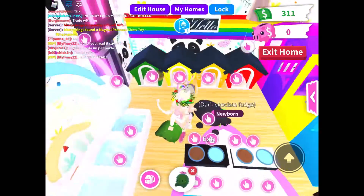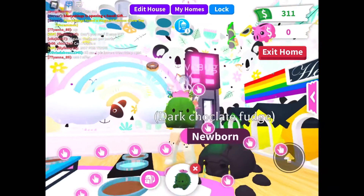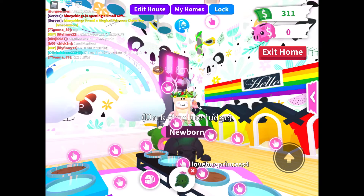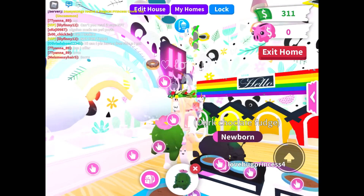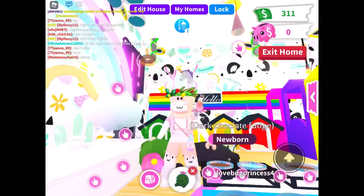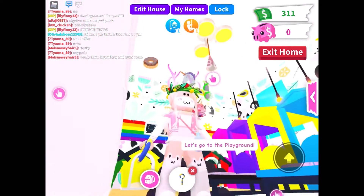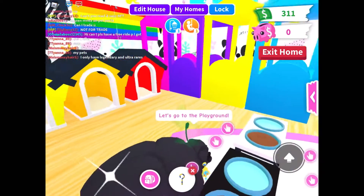Okay guys, so I'm back and I got the beetle and I named it Dark Chocolate Fudge. I also spoiled it a little bit and I also got this cute little cactus friend and it's a stuffy. And I got a toy for my beetle. Kind of spent a lot of my money, so yeah.